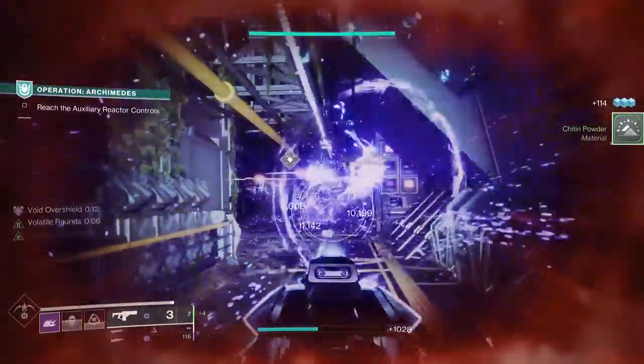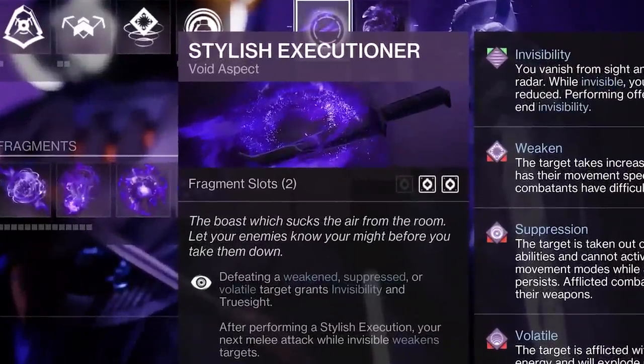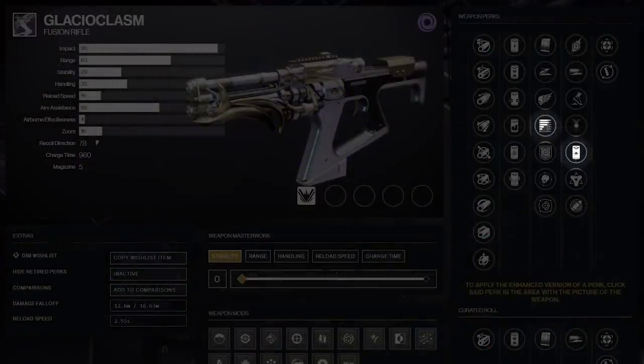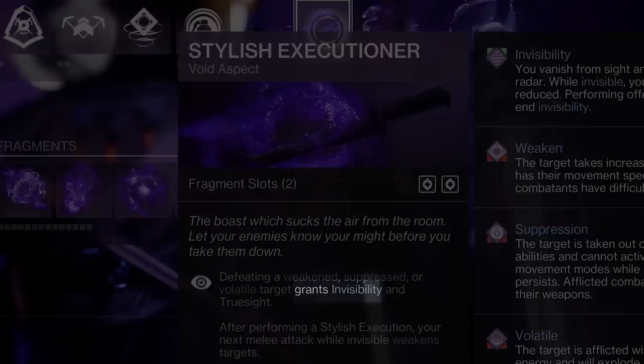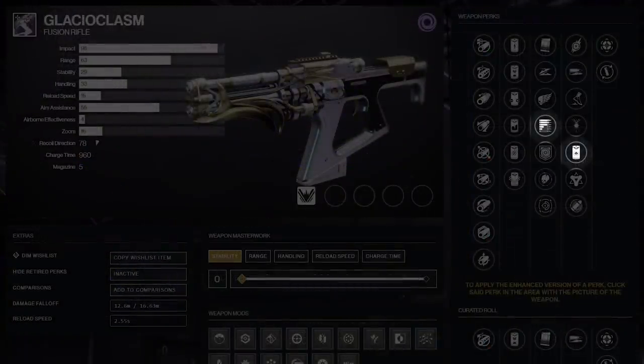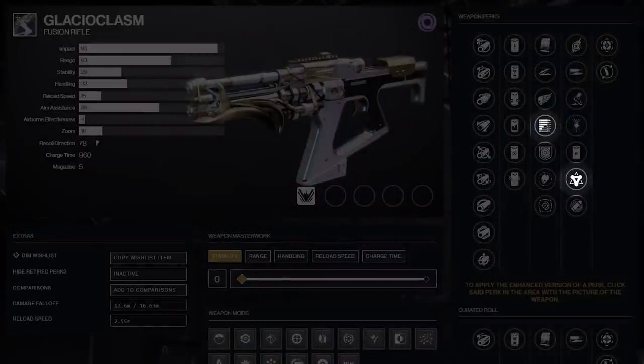On paper, I thought I'd really like stacking Subsistence with Reservoir Burst or Golden Tricorn. Subsistence with Reservoir Burst keeps your magazine at the top so you can continually proc Reservoir Burst, and if you're running Girfalcons with Stylish Executioner on 100, you're also going invisible every time you get a kill. So with every shot you're doing 25% more damage from Reservoir Burst, double explosions from Volatile Rounds and Reservoir Burst, going invis, and reloading from Subsistence to do it all again. But it lacks one thing: ammunition. You just don't get enough reserve ammo, and Subsistence with Golden Tricorn struggled similarly — it's amazing to get going, but you run out of ammo fast, and Subsistence felt like a waste with Golden Tricorn that's meant for big target damage, not add clear.